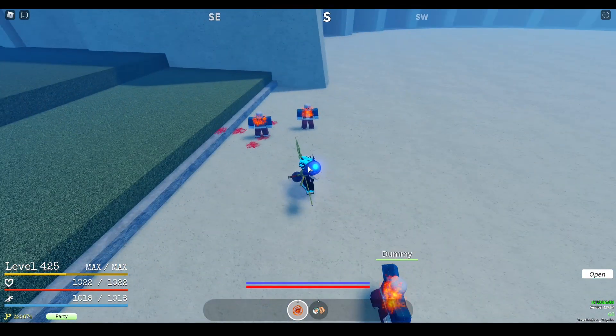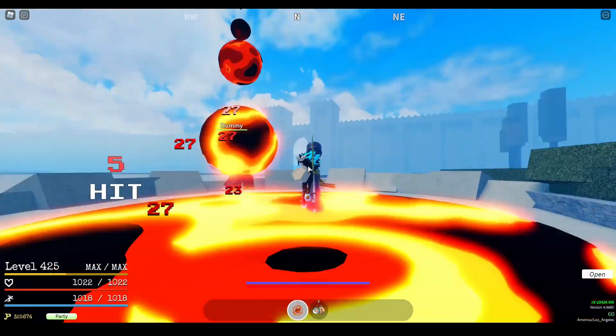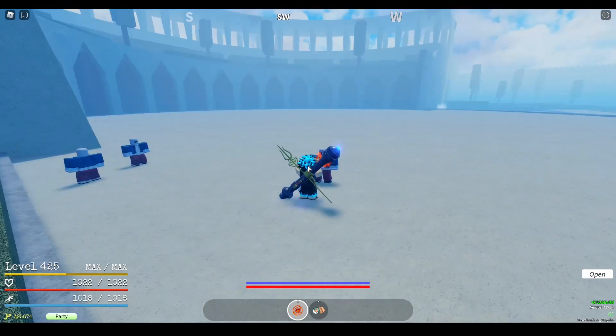Magma Eruption is a burst-damage AoE move. You stomp the ground, surrounding it with magma, and have that magma erupt on anyone caught in it. It deals 10 ticks of damage and block breaks.